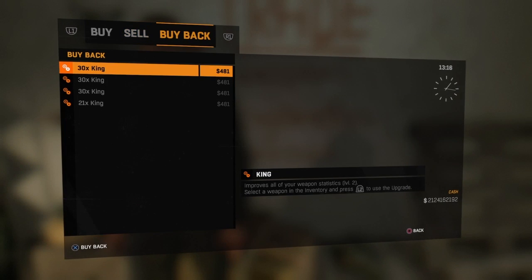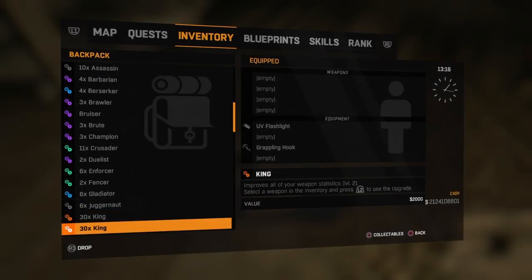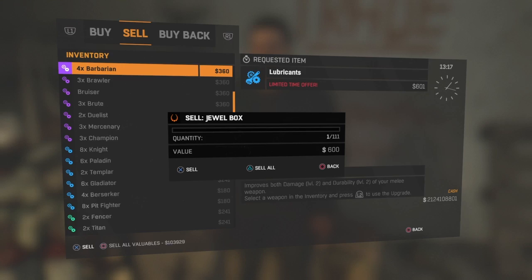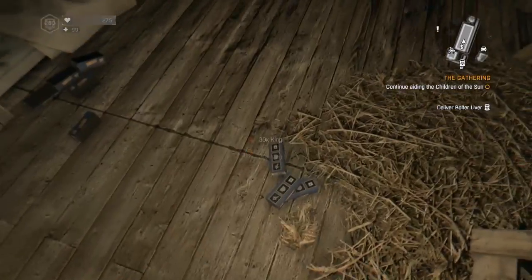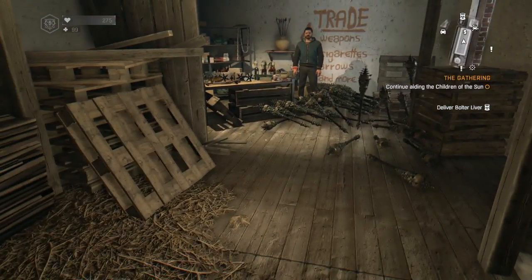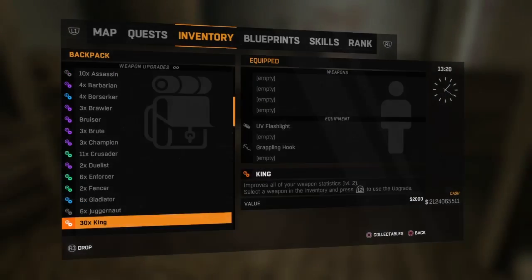Okay, when you do the glitch again you're just going to get the same stuff back. As you can see, I still have the 111. So if you don't want it to keep giving you the same stuff over and over again, that's where you're supposed to drop it, then duplicate it again. Then boom — you get that 111 again. And then you can pick up all of your other king. Got a lot of weapon upgrades. If you duplicate it, you're going to have the king. Look how much king I have — I have a lot of king.